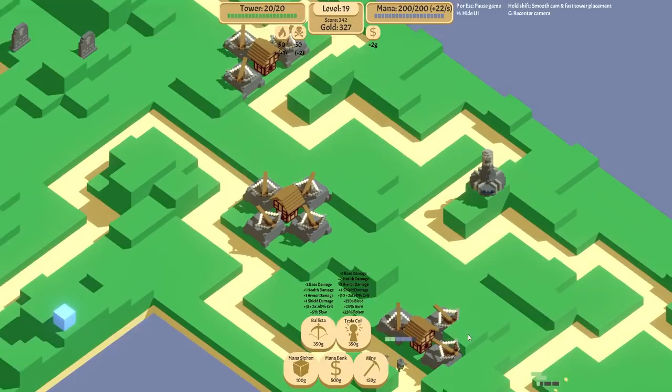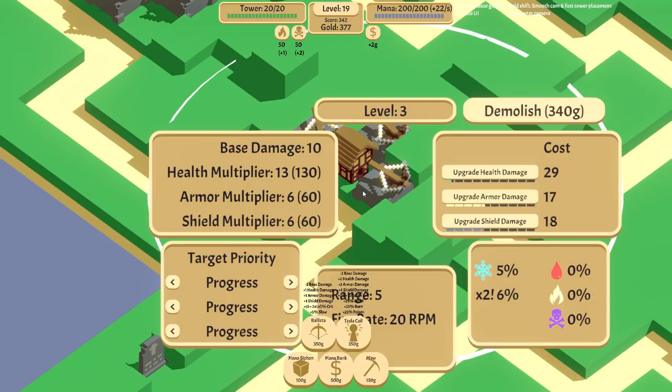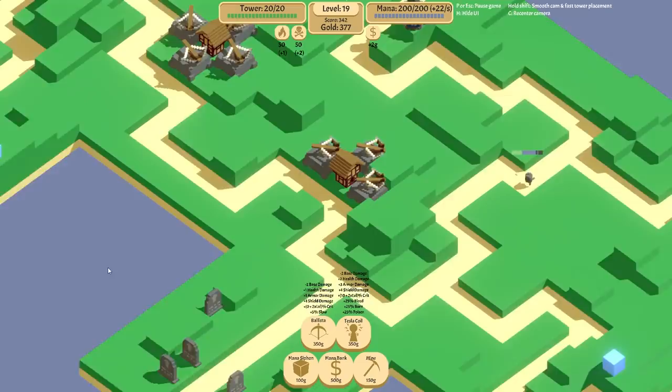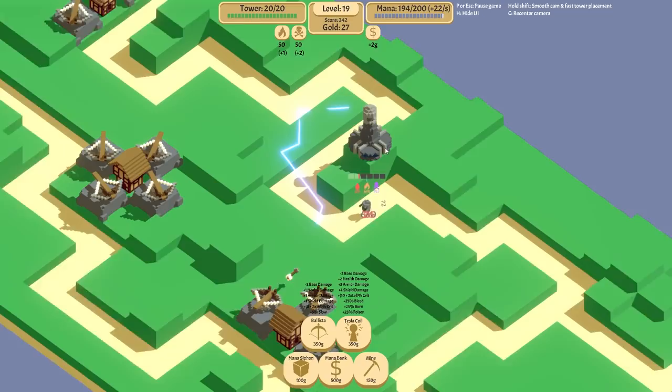Let's give these ones better targeting — go for fastest, slowest, and the least healthy. Perfect. Do we have enough to finish this tower off? We do — a 20-20-20 tower. It'll level up on its own over time, though I do feel I need to improve its shield destruction a little bit.